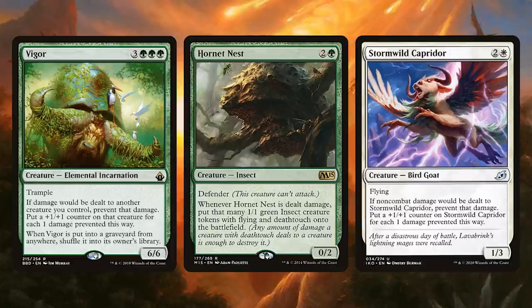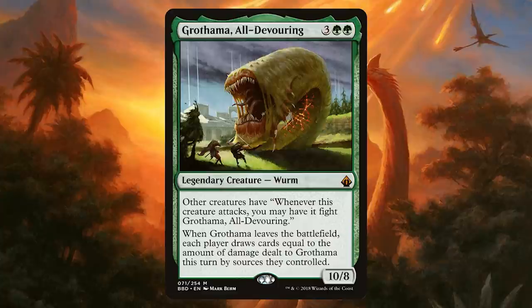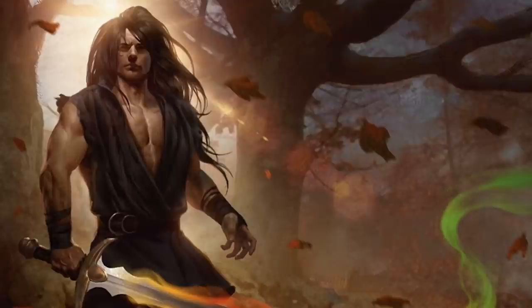Next, we have Vigor, Hornet's Nest, and Stormwild Capidor. Vigor is like a second copy of Jared, but it puts counters on all of our other creatures whenever they're dealt damage. Hornet's Nest will take damage and turn into that many 1/1 deathtouch flyers — this'll help us keep the monarch or steal it back. And Stormwild Capidor can turn into a huge flying threat. That's why I've also included Grothama All-Devouring. Sometimes it could be a liability, but if you can interact with Grothama with your own huge Jared or all of your creatures, you can just draw so many cards. It's the same over-the-top effect that makes this deck so much fun, so I highly recommend running a Grothama in your deck.